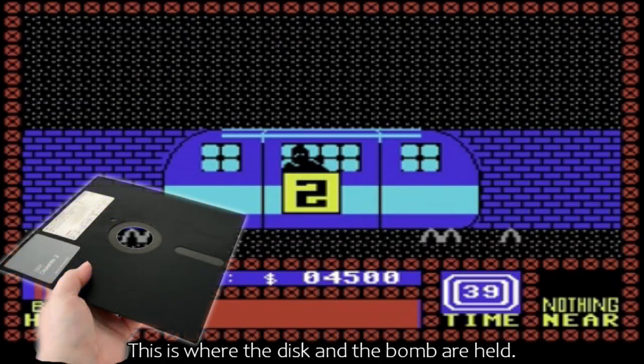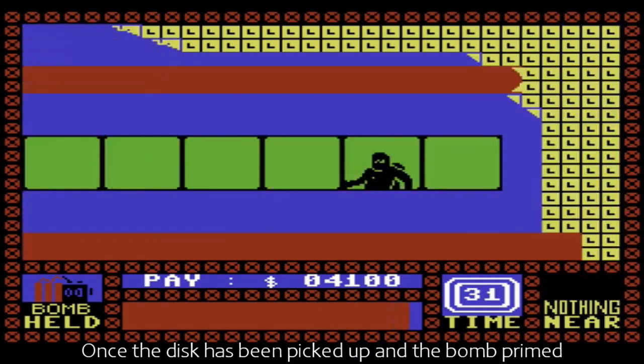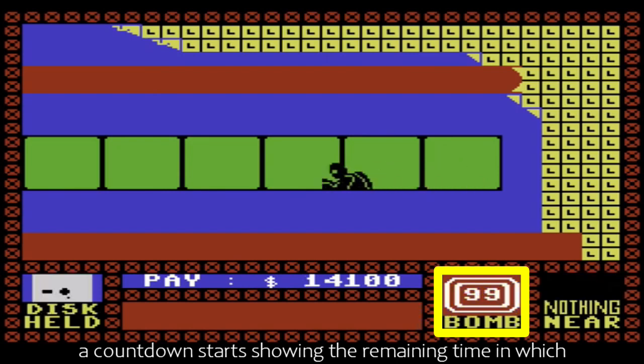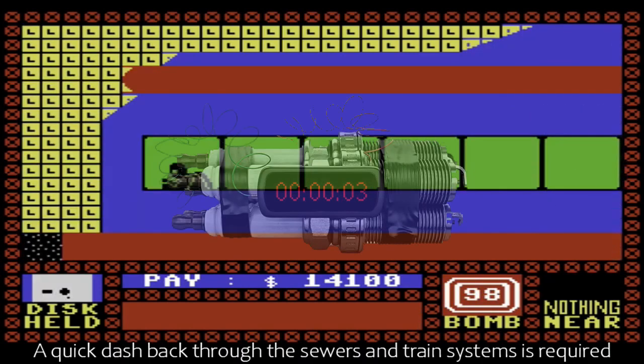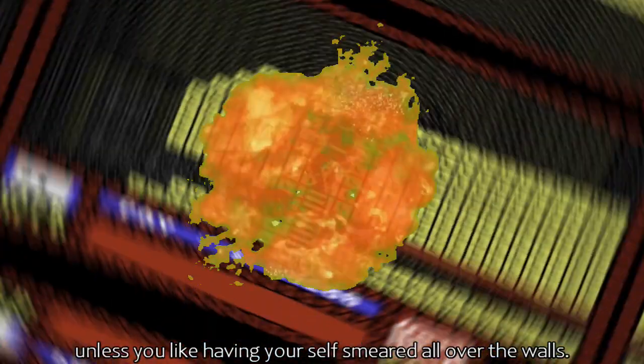This is where the disc and the bomb are held. Once the disc has been picked up and the bomb primed, a countdown starts, showing the remaining time in which to reach the helicopter. A quick dash back through the sewers and train systems is required, unless you like having yourself smeared all over the walls.